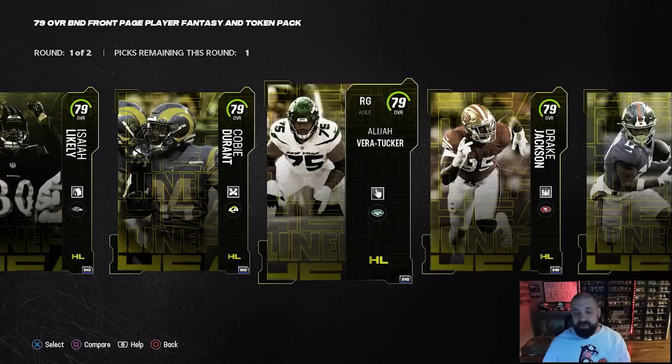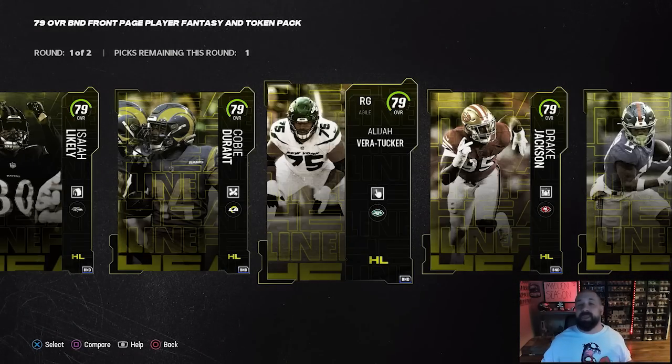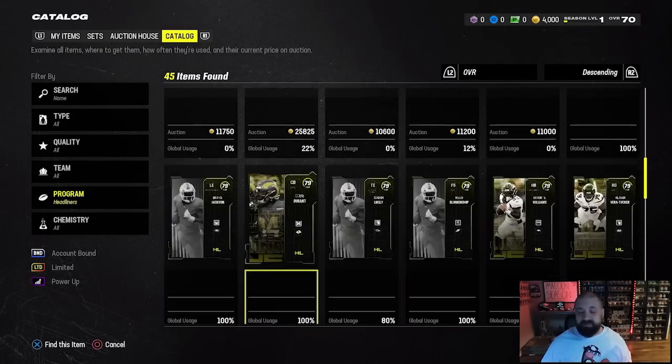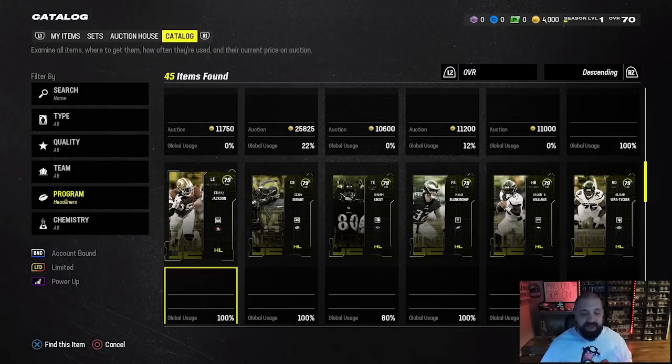Once you select your item, this is the only opportunity you get to grab one of these players, so if any of these guys happen to be on a theme team you're running, definitely make sure you make that choice. With the new catalog feature in MUT 24, this is a great way to see how to upgrade these players and find information about them — we have the program filtered by Headliners.